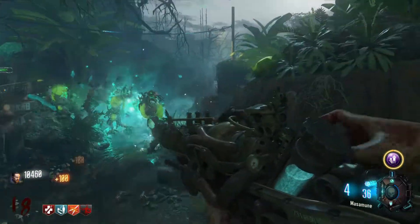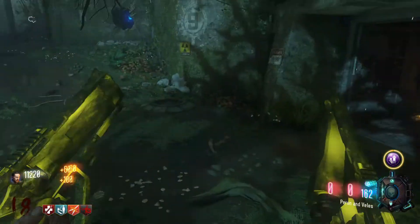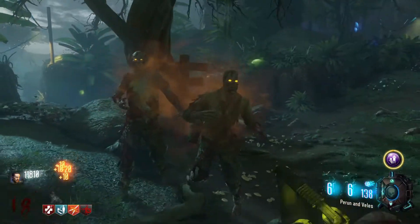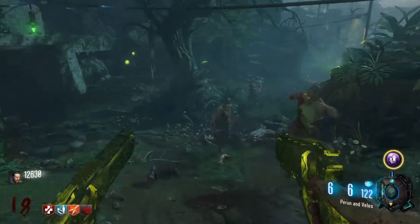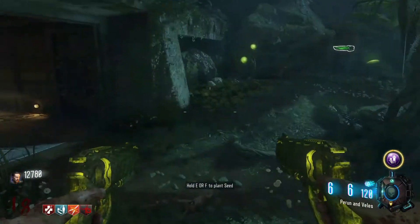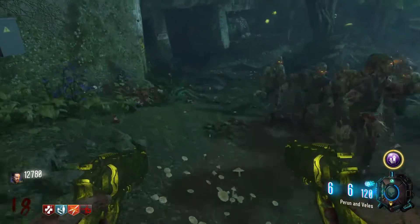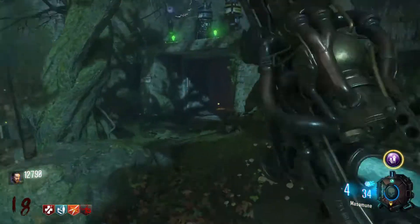We're just going to be chilling right here, I think. I like the flow of this spot — I don't feel as restricted as I do in the other room. Just look at that boys. I know that the Masamune isn't really objectively an amazing wonder weapon, but it actually is very fun and it's visually appealing — it's good in my book. These Marshalls are so nice. Using them a little bit more, it seems like they don't really have that much ammo, because it's pretty easy to spray them, but I'm not complaining by any means.